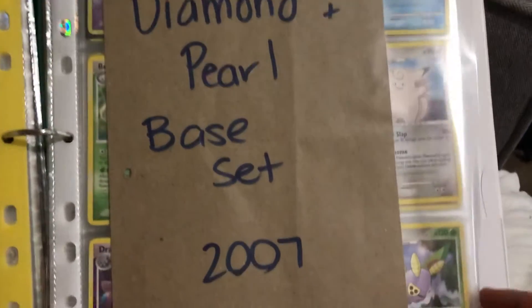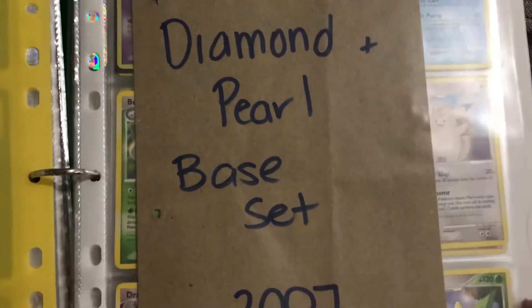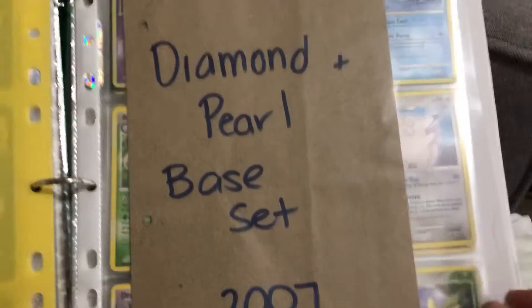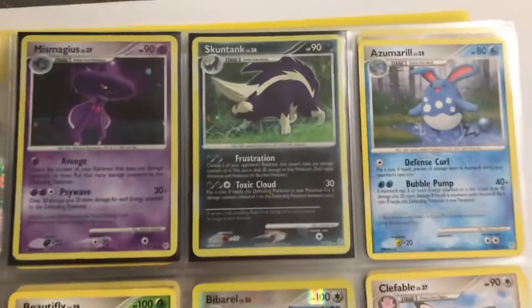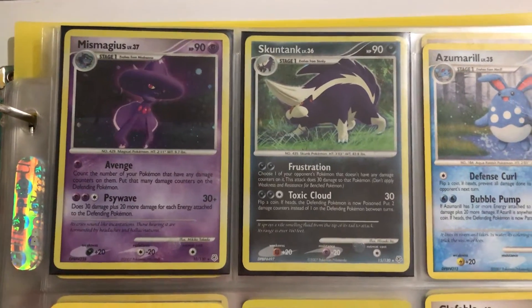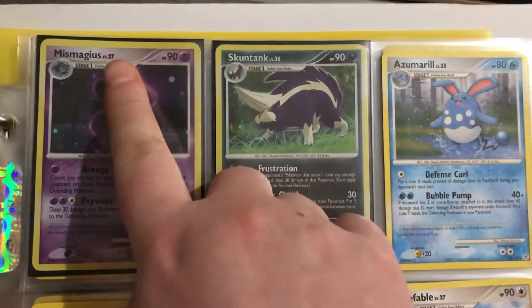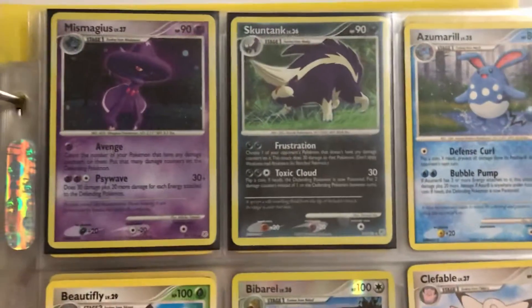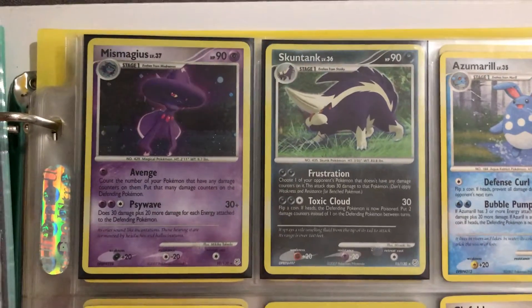So this set coming up is the Diamond and Pearl base set from 2007 — probably the biggest set I have from this 2002 to 2007 era. I have two holos: Mismagius and Skuntank. You'll also notice with these cards they've got a level on them — I'm not sure if that refers to the moves lining up with the game, or whether it's just part of this set's design.